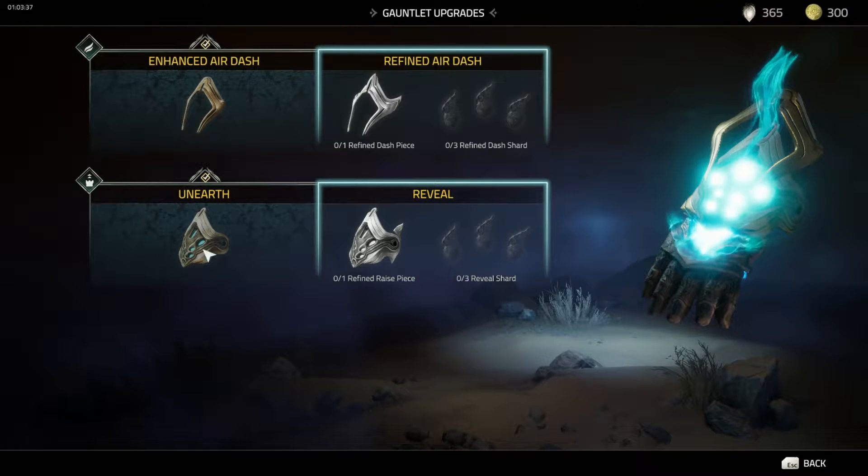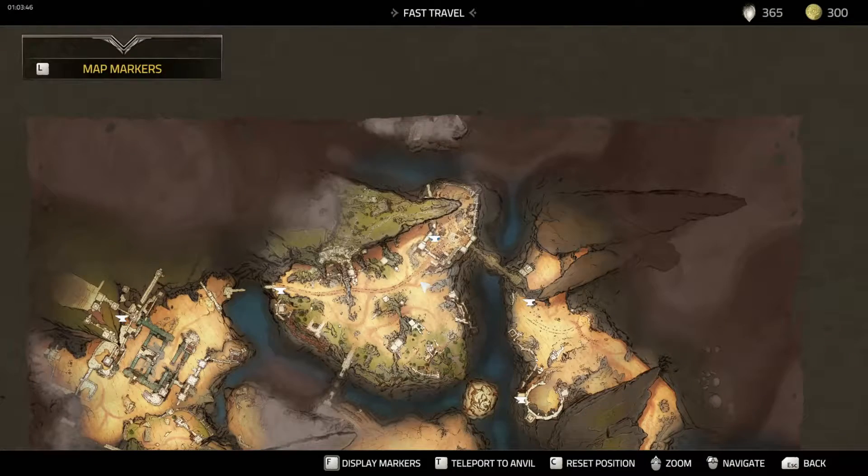If you want to find the other two shards that are not in this video, I will link that in the description down below. Otherwise, let's go find the third one. Currently we are at the fast travel of the main village, Castrum.